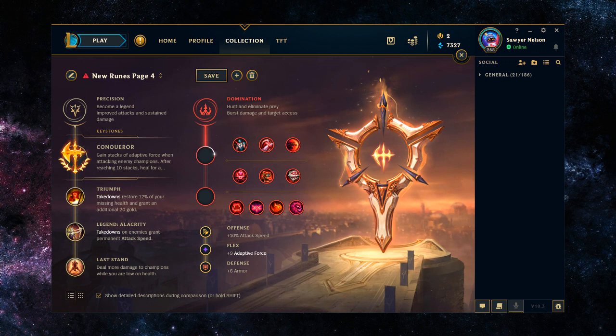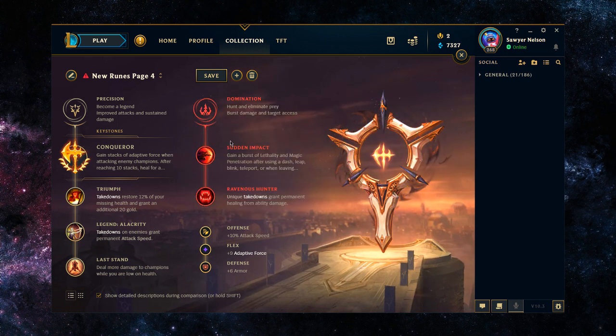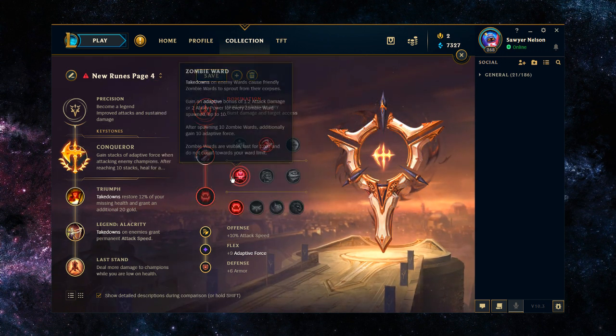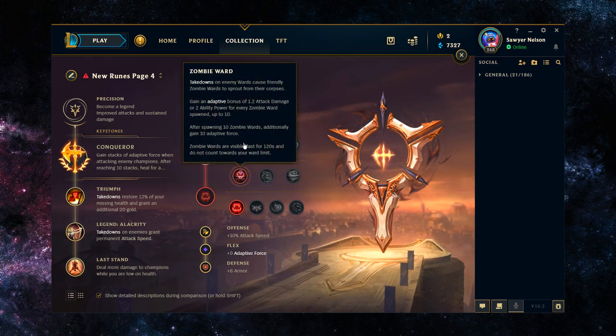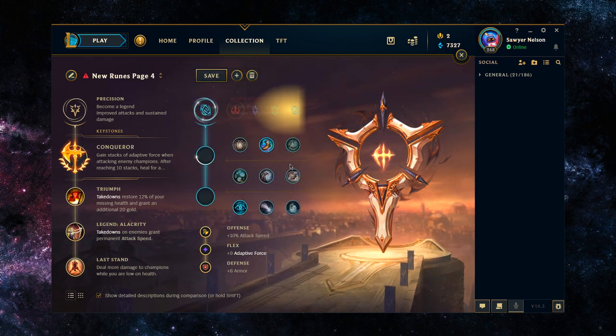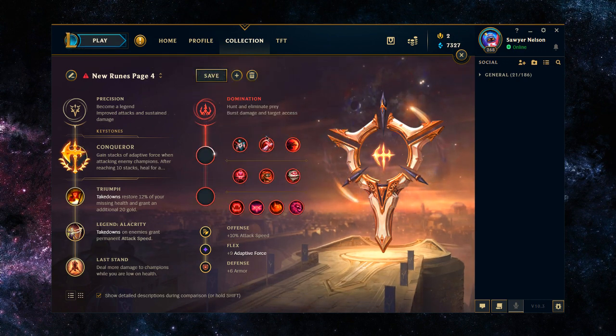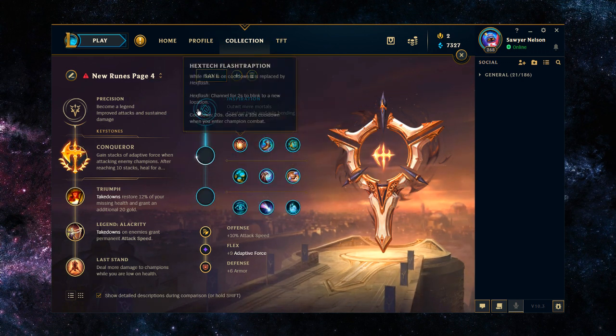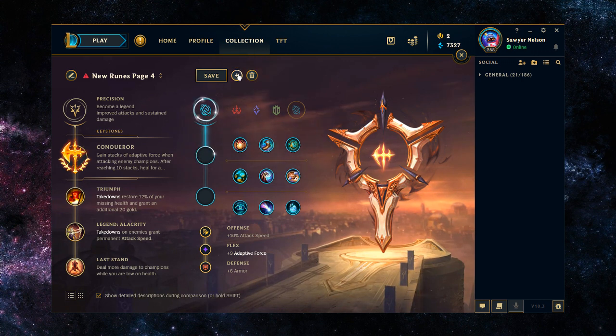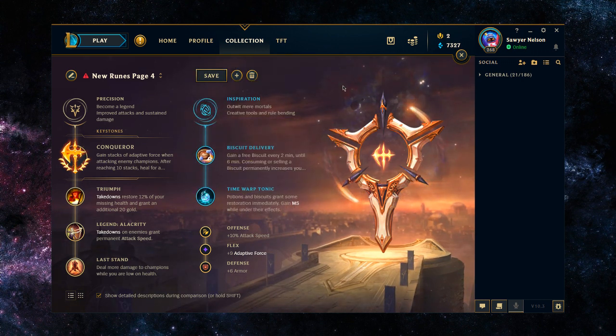With Domination secondary, this is probably your lowest value option. You could take Taste of Blood and Ravenous Hunter, but the problem with Ravenous Hunter is that it heals from abilities, and the healing amount would have to outweigh Biscuits and Time Warp Tonic. Taste of Blood and Ravenous Hunter could be more useful around minutes 12 to 17, but Jax is trying to survive from minutes 0 to 10, and Time Warp Tonic helps you do that much better. Sudden Impact is also not needed — you don't need the extra magic pen or lethality when jumping on someone.